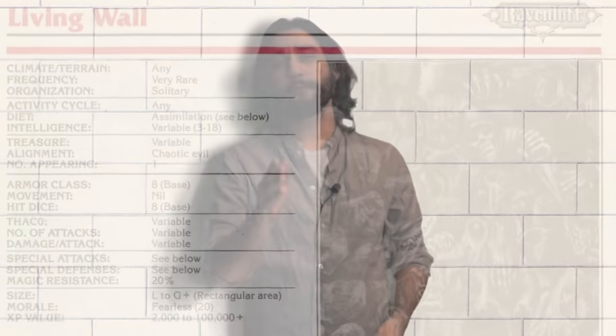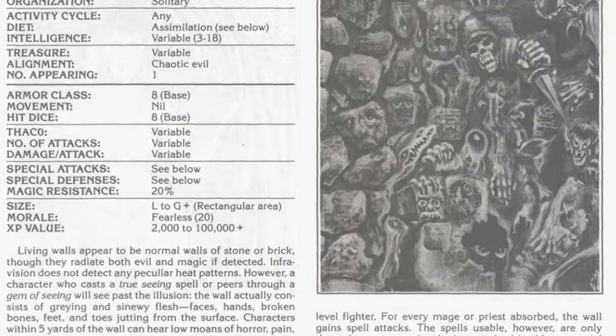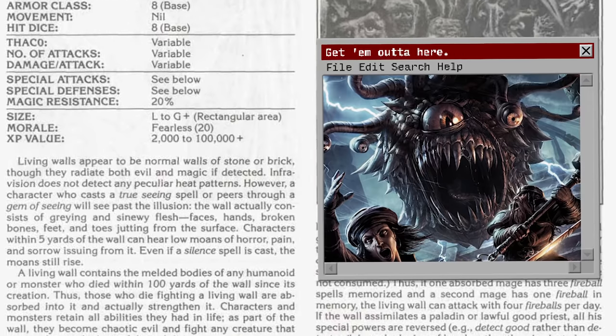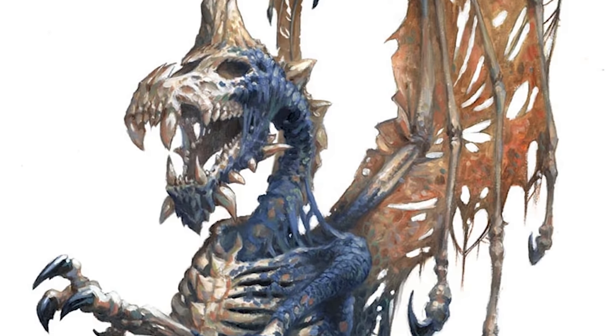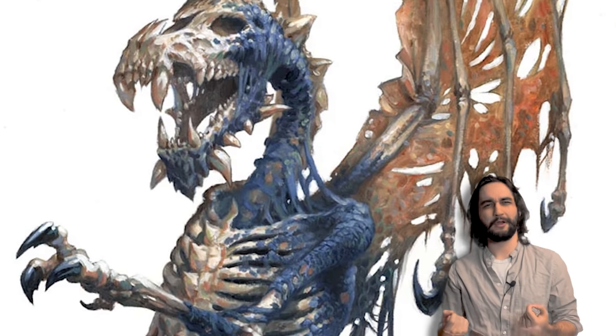So there is actually a surprising amount of stuff to talk about when it comes to the living wall and its stats. The original living wall from AD&D was sort of a template that you would apply to as many creatures as were incorporated into the wall itself. 5th edition D&D really stays away from templates when compared with other versions of the game. We definitely still have a few, like the Half Dragon or the Dracolich, but overall templates are way less prominent than they once were, and in my opinion a little bit hard to use.